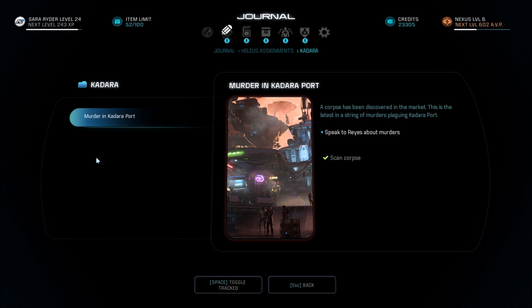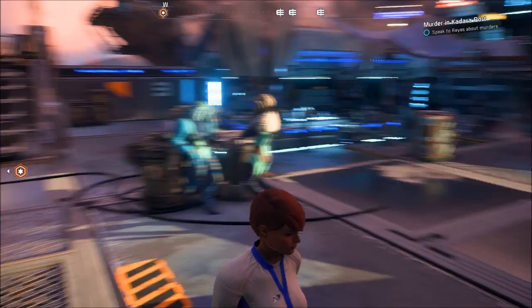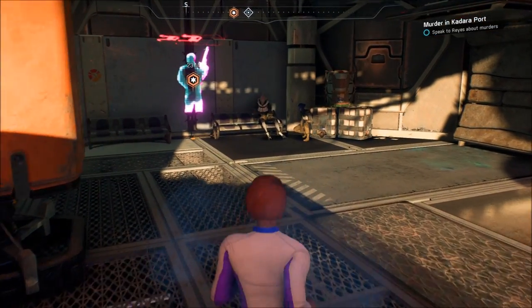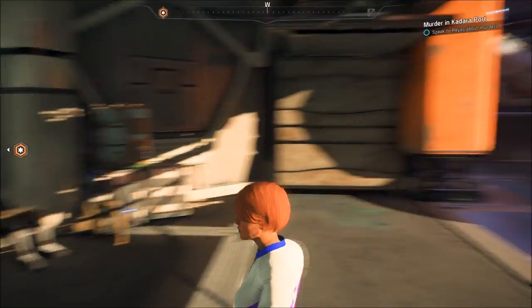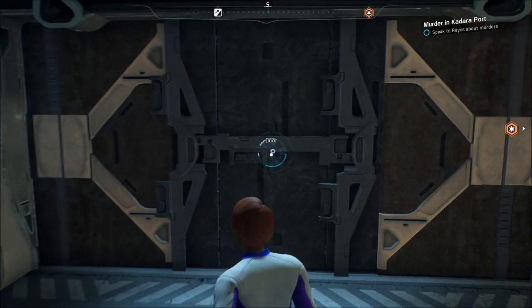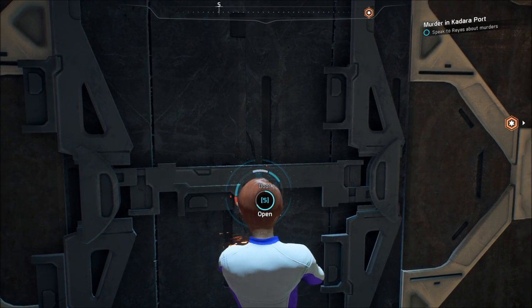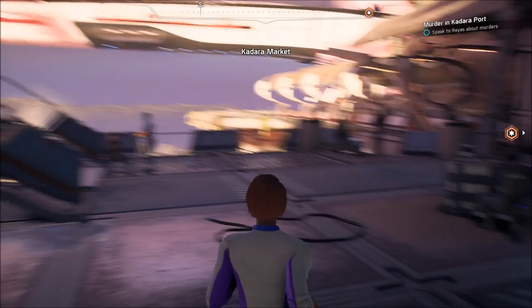A corpse has been discovered in the market — this is the latest in a string of murders plaguing Kadara Port. Speak to Reyes about the murder. Retrieve the Kett transponder from the Badlands.